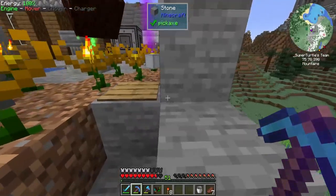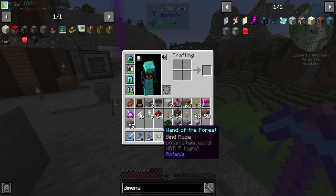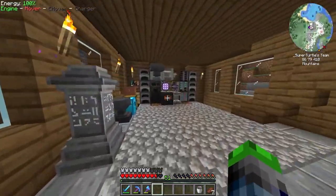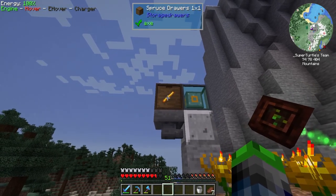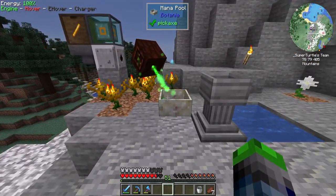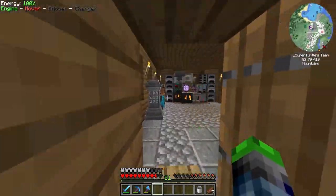It missed again — okay, so we do have the ability to make a precise dropper. Let's go ahead and try to make that. This definitely seems to be better. We're going to replace the regular dropper with this. All we need to do is set up a hopper and a drawer behind it, and now we have it automated. As you can see, it's filling up again.